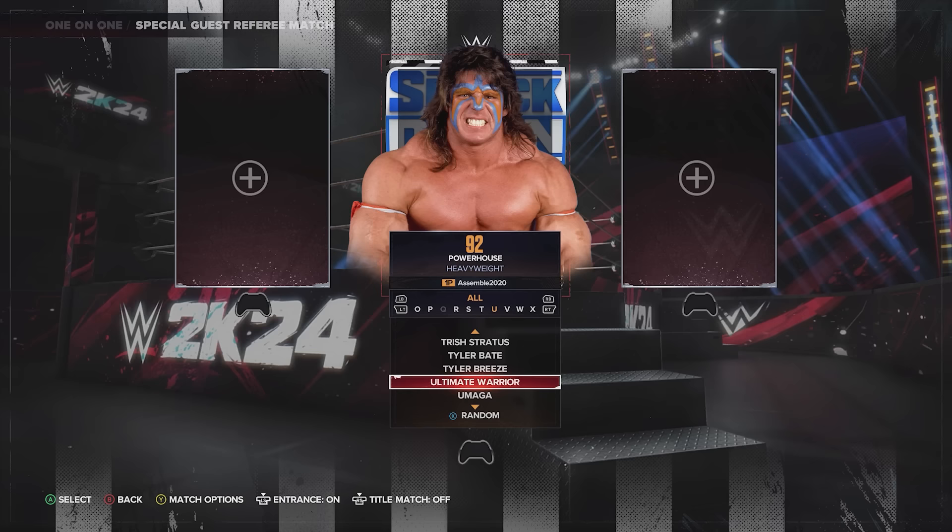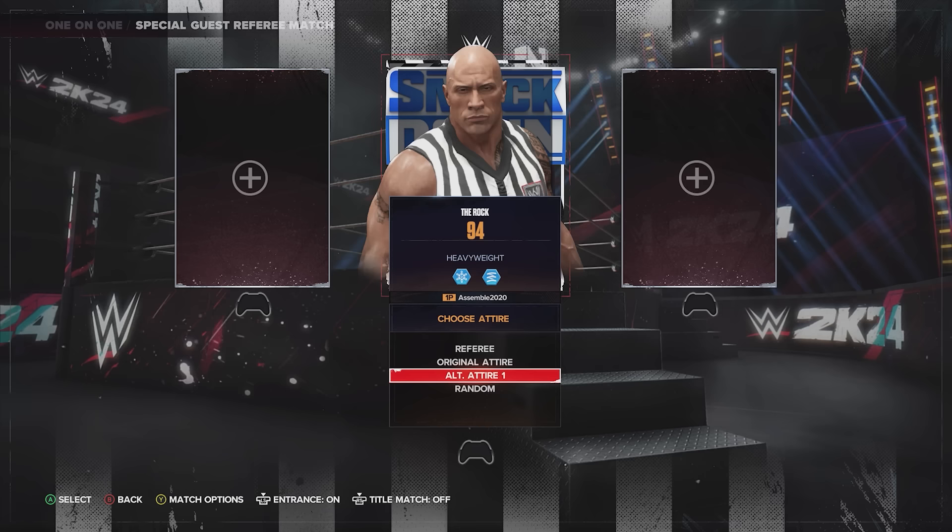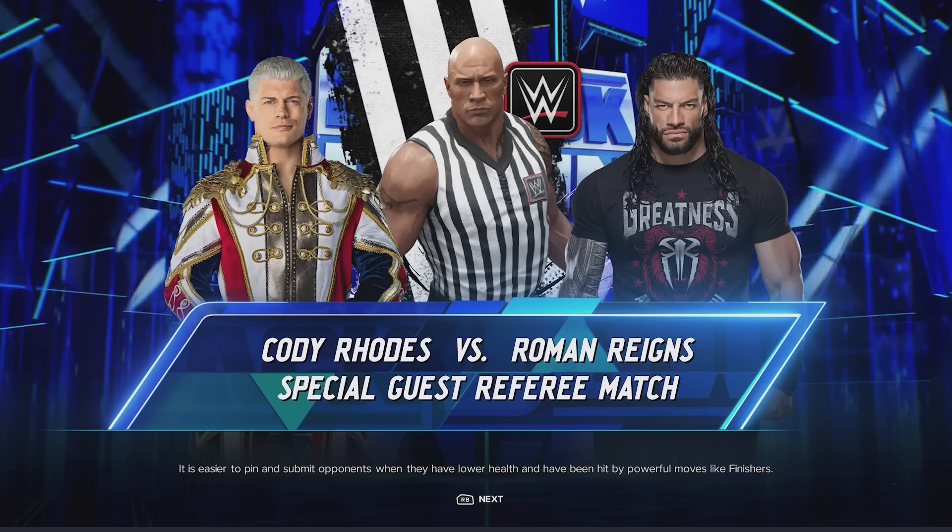When you go into Play a Match and select a Special Guest Referee match, I go down to The Rock and when selecting him as my special guest referee, his alt attire automatically defaults to my ref attire, which I really appreciate. I don't have to search for it or scroll from the referee or the original — it goes straight to my new one.